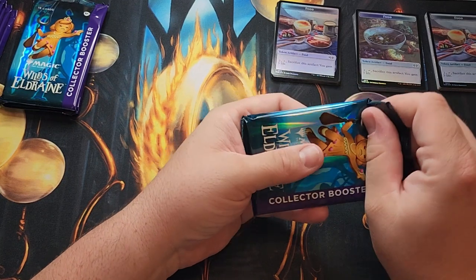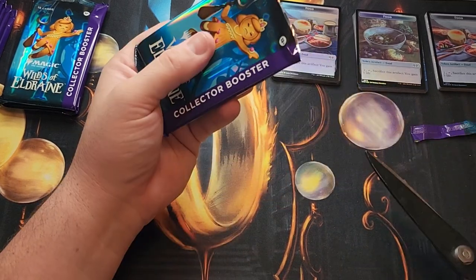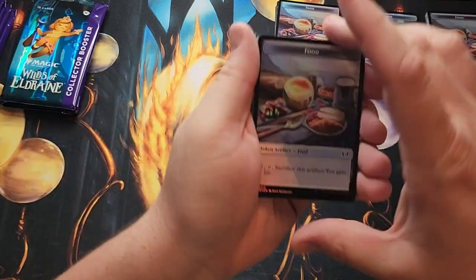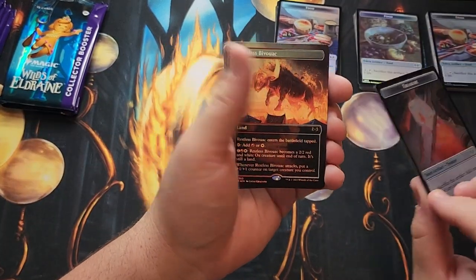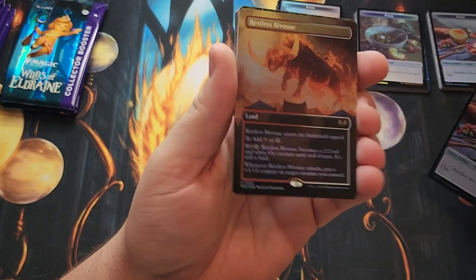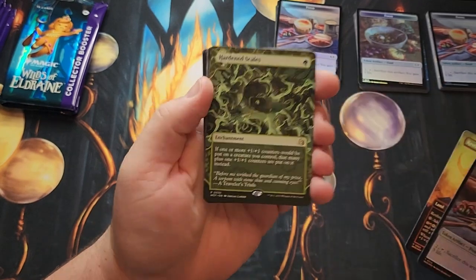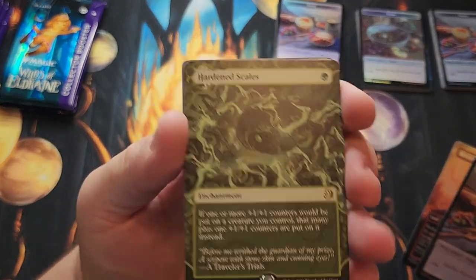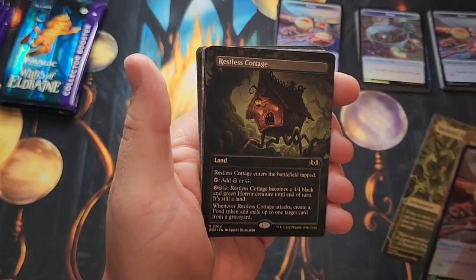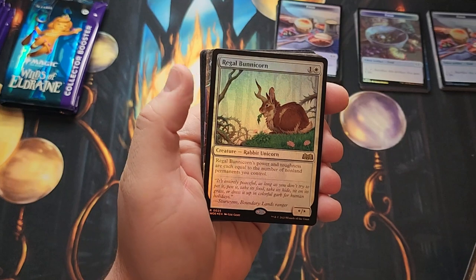Even the commons that aren't worth anything — the overprinted foils and everything — they look great. Sometimes you just have this card that happens to work really well in your deck, and it's good to get a foil copy of it. Restless BioVac — Borderless Foil. It looks pretty great for a rare land cycle. Hardened Scales — kind of a snake. I do like that art. A Restless Cottage — so we've got another Borderless Land, non-foil. There's our Commander card, Regal Bunnycorn.